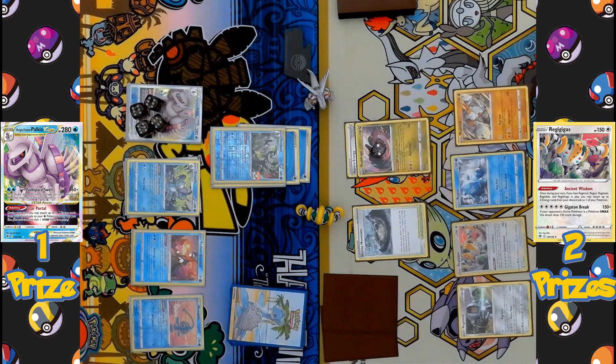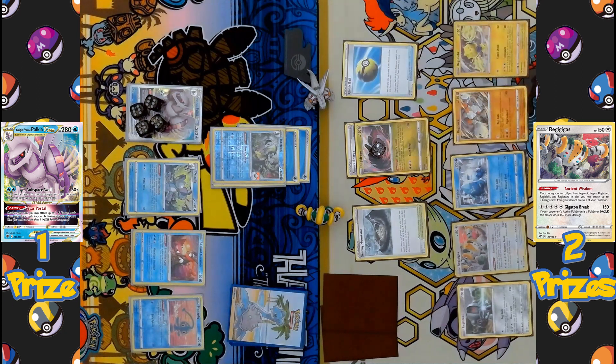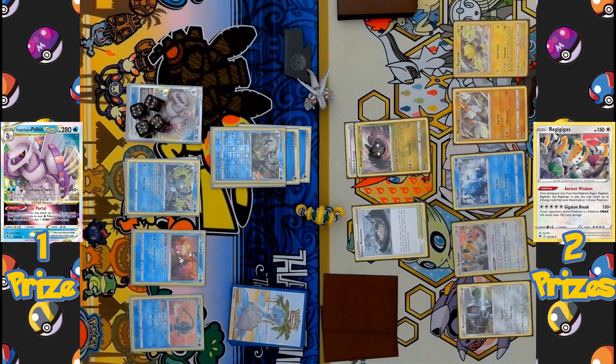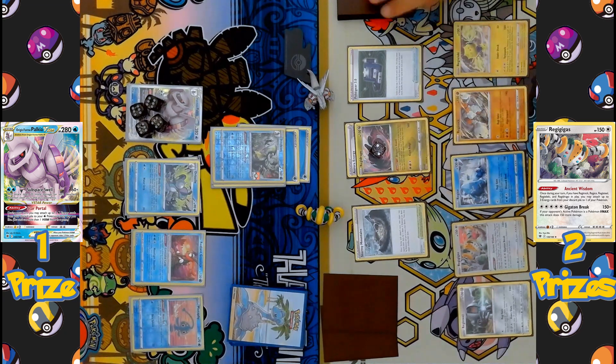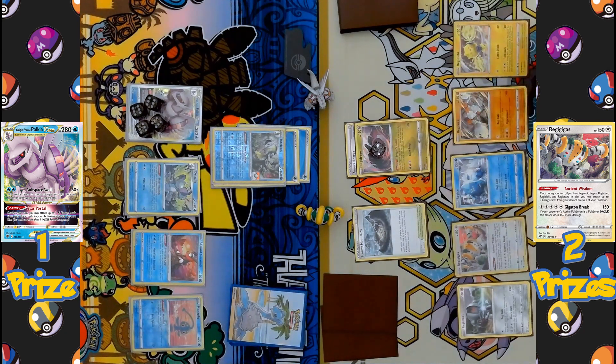Over to the Regi side: Regidrago comes up active again, and Regieleki — you can't keep it down — is already in hand and comes back onto the bench. Dragon Horde is activated to draw up to four cards. Quick Ball is played, discarding to search the deck for a basic Pokémon — another Regidrago. Poke Gear searches the top seven cards of the deck hoping to find Boss's Orders, but instead Cynthia's Ambition is found and added to hand.